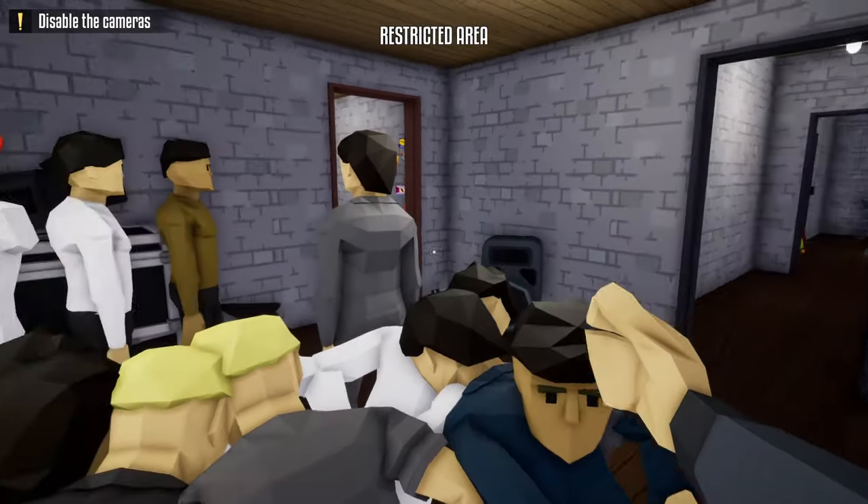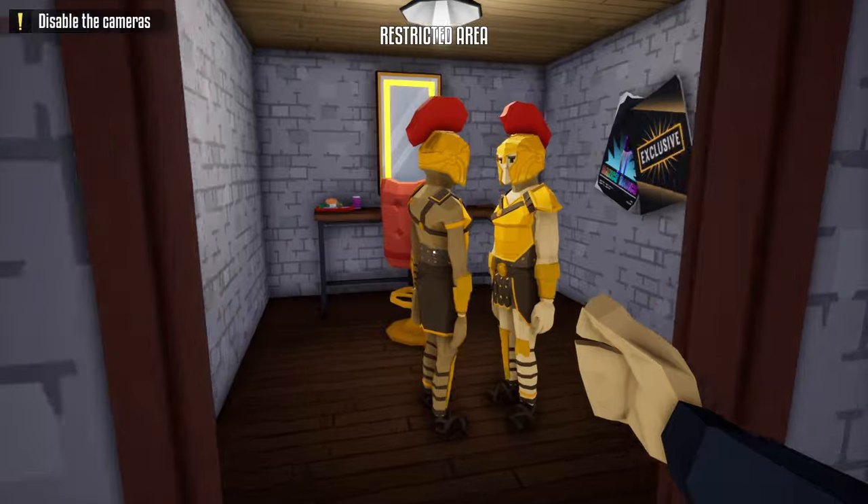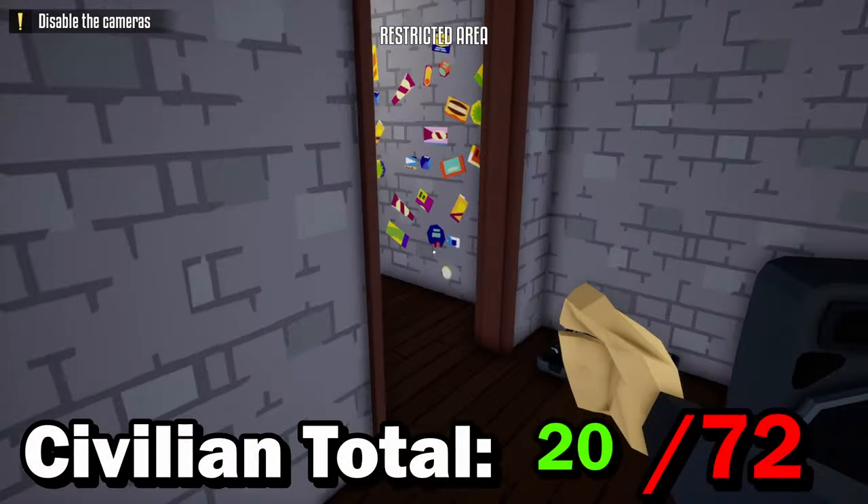Since these are the last two civilians we're pushing back here, we can now zip tie all these civilians — don't forget the ones in the dressing rooms — for a grand total of 20 civilians.